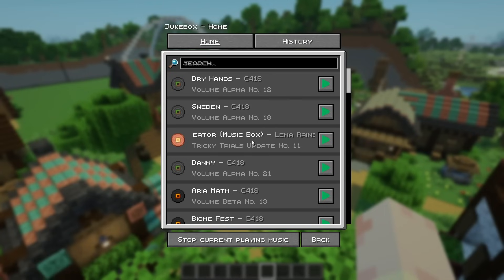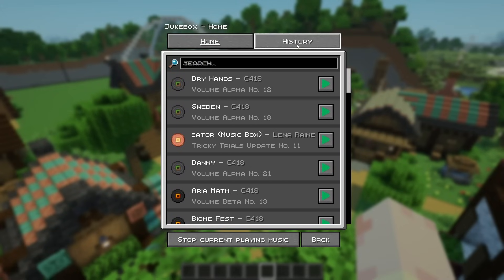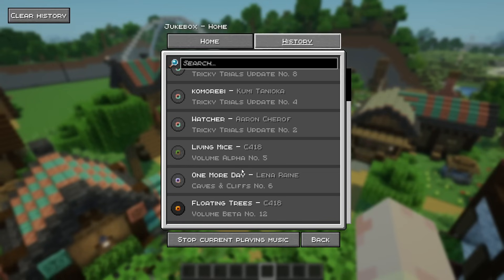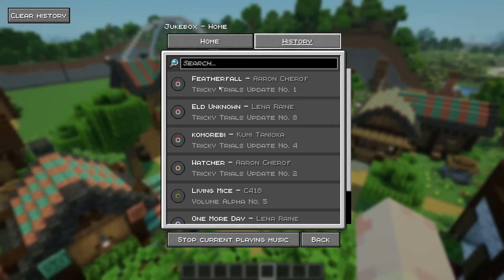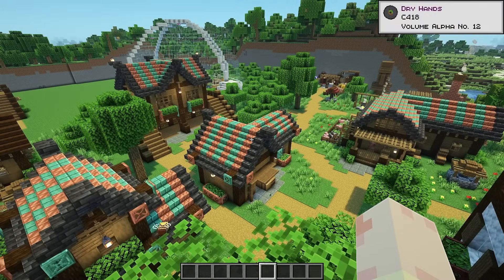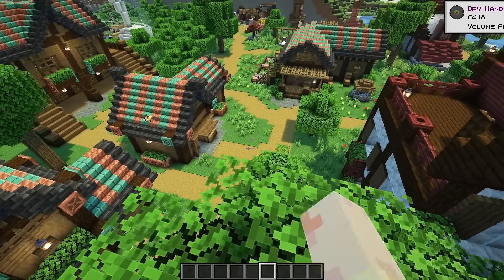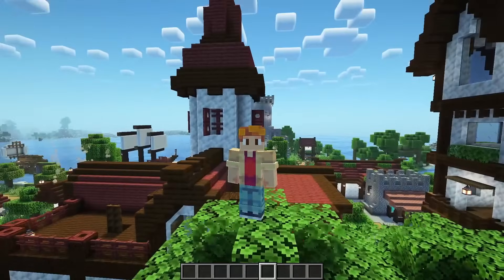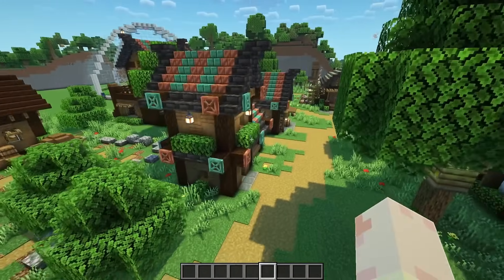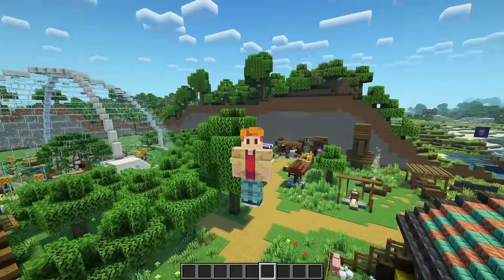With these mods, I think it's Music Notification that gives you a hotkey showing you all of the music in the game and the history of tracks you've already listened to. I can click stop playing the current music and then you'll see 'Dry Hands' by C418 immediately started playing. Music Notification and Infinite Music — such a good combo, especially if you like playing creative mode and just building random stuff. It just keeps the creative juices flowing.